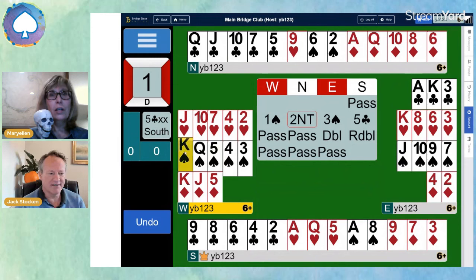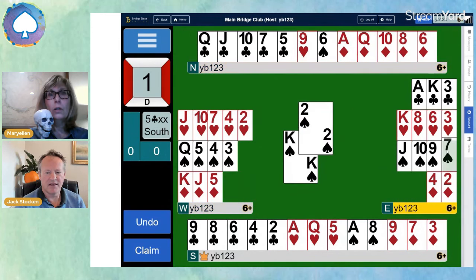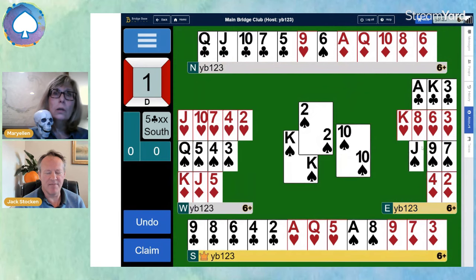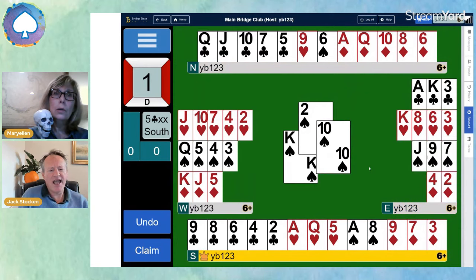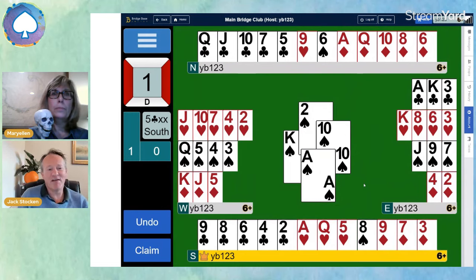So King of Spades was led. I'm encouraging — ten maybe from there — and we win with the Ace. Now we've got to try to make five clubs doubled, Mariela. Do you see a problem here? It looks a bit thin on the ground, doesn't it? It does. It's not looking good, but we do have the length — we just don't have the cards.